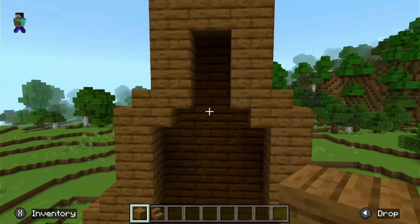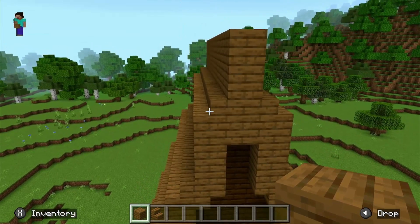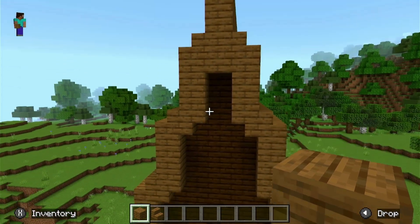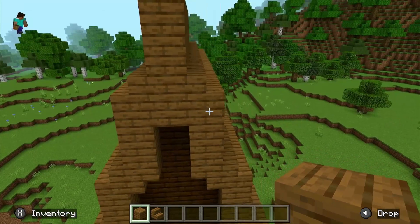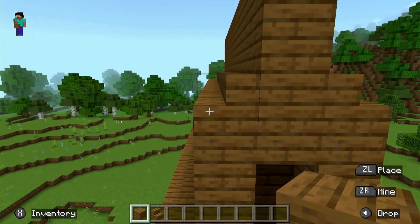Once we get to around right here, there are a couple of options you can do. You can see I just kept going up with the two blocks, you can round it out to make it more rounded, or you could make it even higher — I could have done three blocks here instead of two.